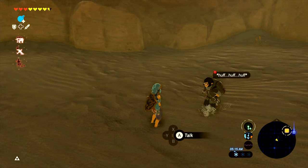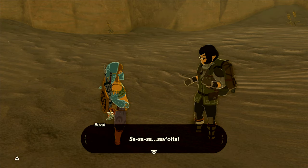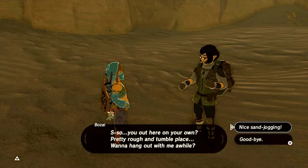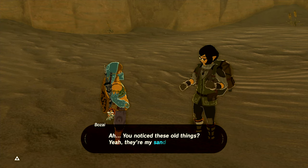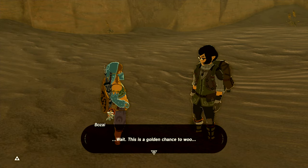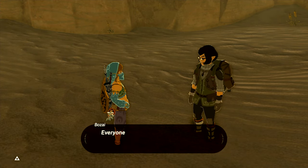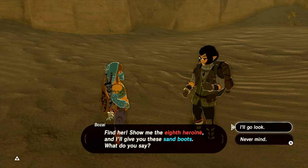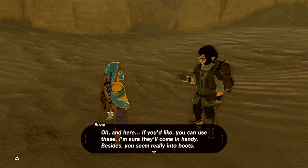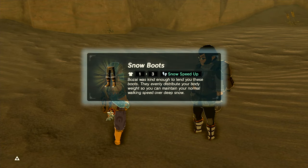Normally you talk to this guy once and you get the snow boots, then come back later and get the sand boots, then come back again and get both. But because it's always 5:15 a.m., that doesn't work — the third time you try to talk to this guy he's actually asleep and you can't get both. So think carefully whether you want snow boots or sand boots, and then just never talk to him again after you have what you want.